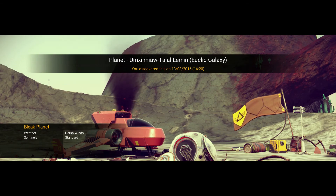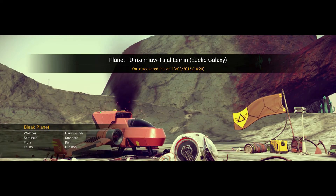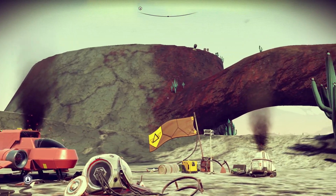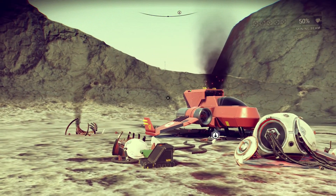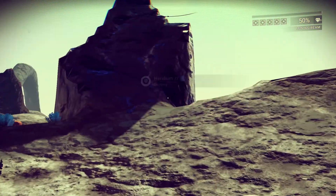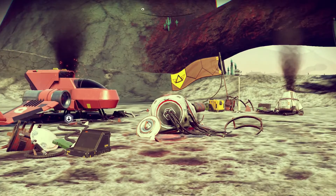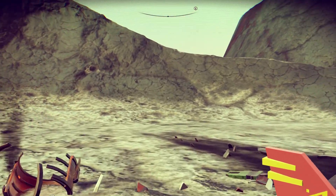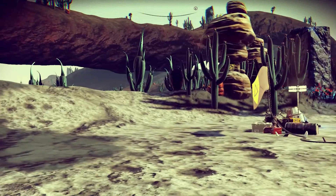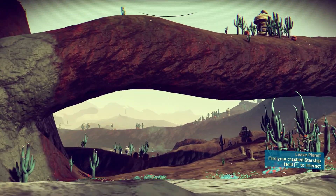There we are — we're on a bleak planet with harsh winds, standard sentinels, rich flora, and ordinary fauna. Welcome to No Man's Sky. If we take a look around, we are in no immediate danger; there's no harsh weather or anything. There are all sorts of things we can do in this game, but most of them revolve around exploring your surroundings. Right now we are running about on this barren wasteland.